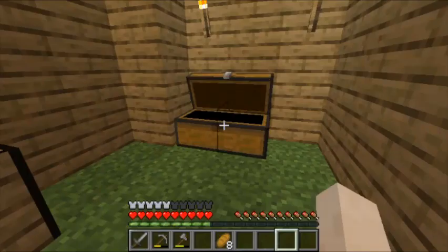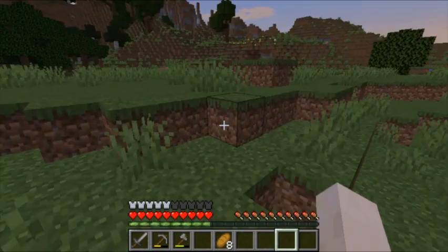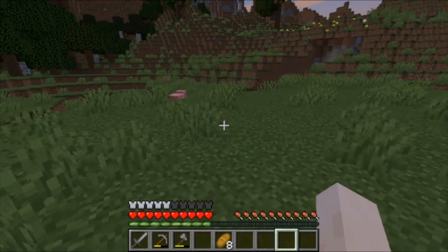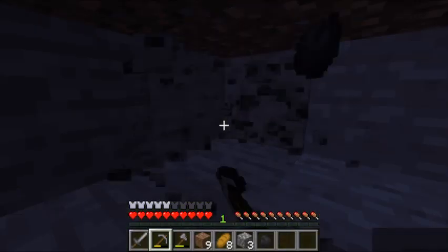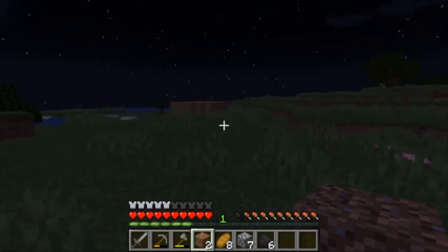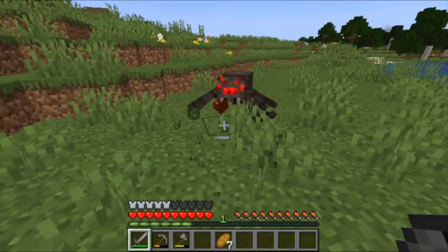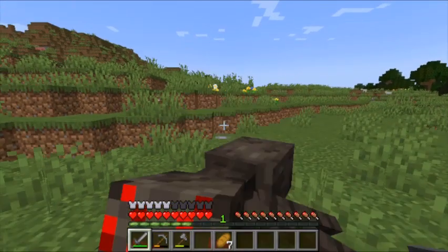We're going to go mining. I did find a ravine nearby — what a convenience! The sun is going down though, so let's go home before we die. We made it out of the ravine safe and sound. Die spider, die! I want that Monster Hunter advancement.